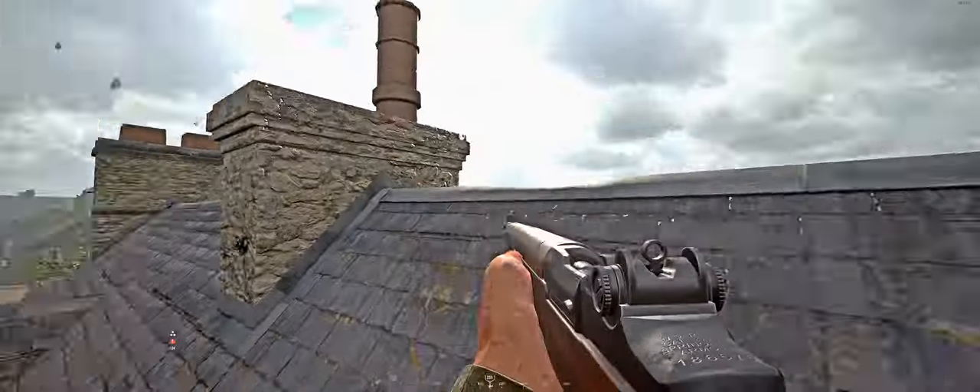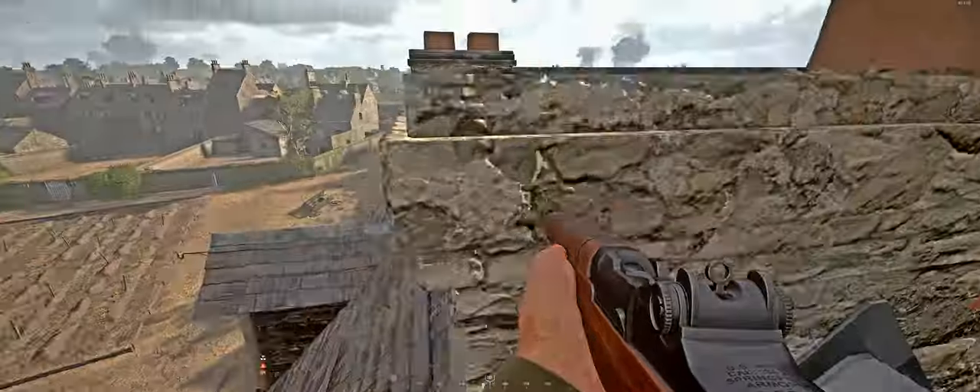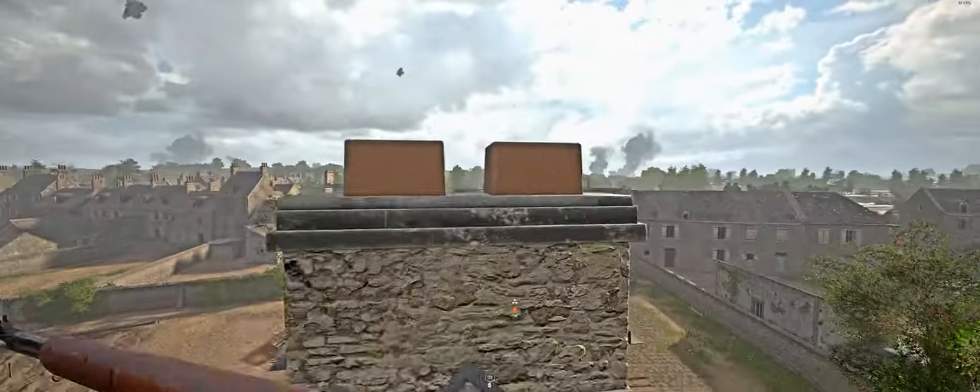It's a bit inconsistent but once you get the hang of it, it's very easy. You've got these two chimney stacks to sit on top of. This one — if you lie down, you sort of disappear.